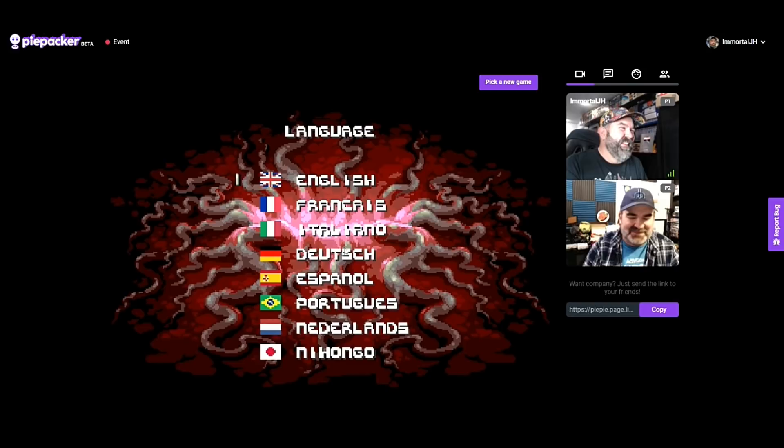What we're sharing with you today is a free social gaming platform called Pie Packer. This is a really cool service where you're able to play with friends over a browser — 80 classic video games from PlayStation 1, Super Nintendo, Nintendo, and Genesis. But wait, there's more: you can even bring your own game, and if you have a legal ROM, you're able to play it through this service and share it with a friend.